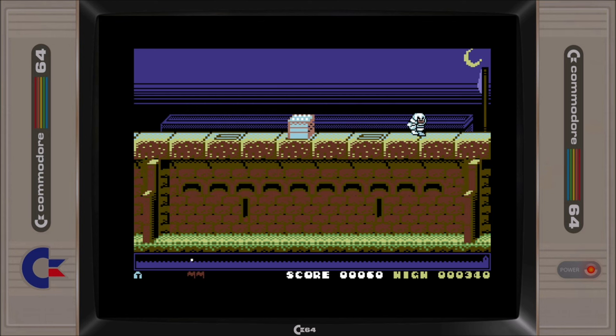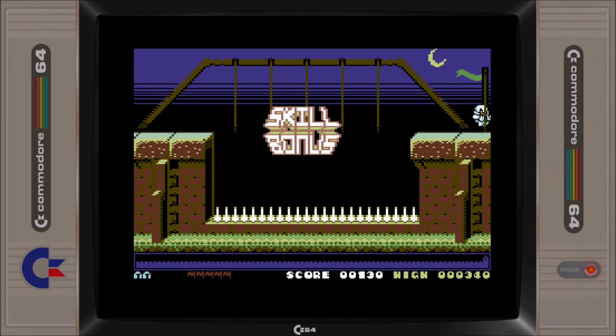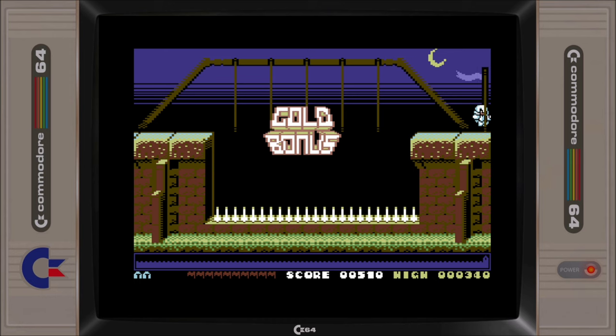The objective of each screen is simple: get to the flagpole on the right side of the screen. You receive a flag and 10 points each time you reach a flagpole, and when you collect 5 flags you are presented with a skill screen which upon completion will give you 250 points. Collecting 10 flags will take you to the gold bonus screen, which grants you 500 points and an extra life upon its completion.